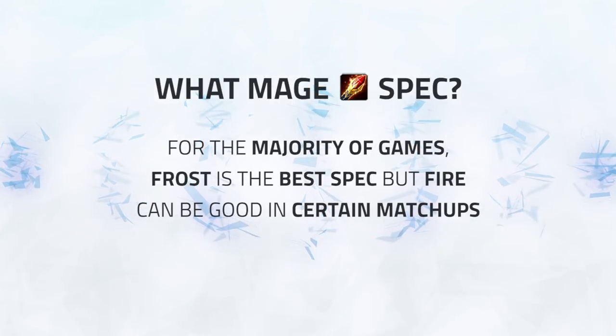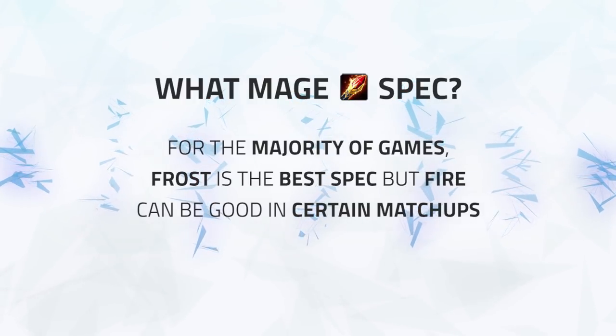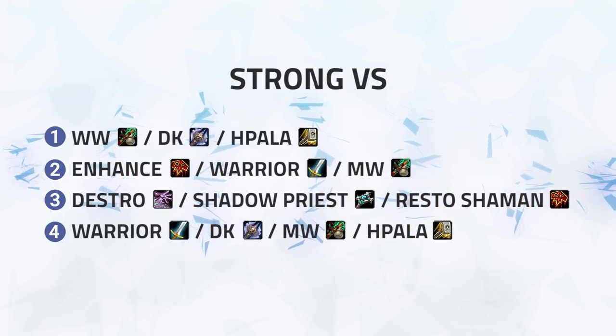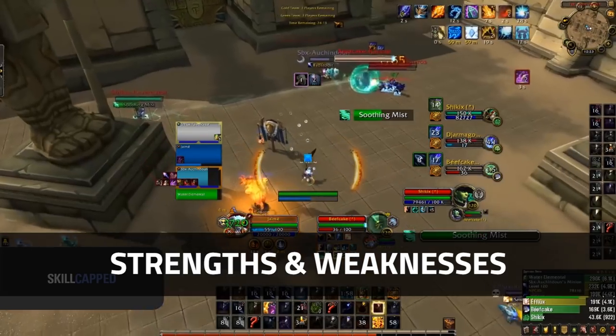As for mage spec, it's dependent on what you're coming up against, but for the majority of games I would recommend frost — but fire can be good in certain matchups. To start off, let's first take a look at what comps Ele Mage does well into and what it struggles versus, then we'll cover the general strengths and weaknesses of the comp as a whole.